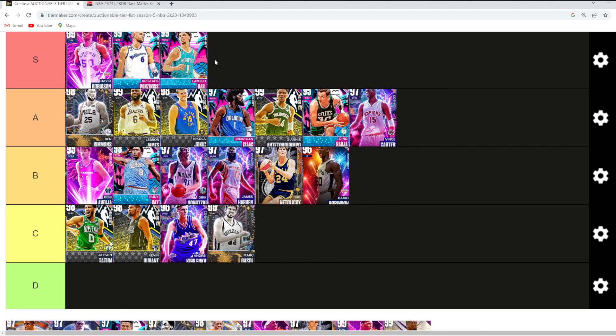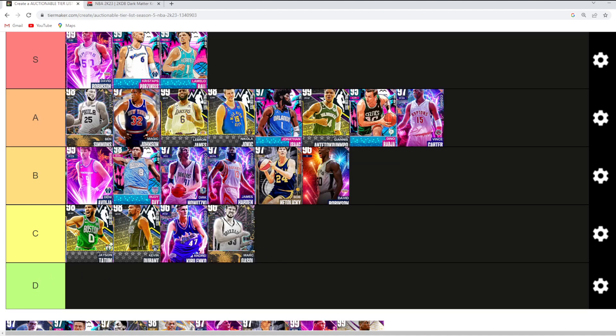Same thing goes with LaMelo Ball. They really souped up these new Dark Matters. LaMelo and Kristaps are both going to be in the S tier category. Magic Johnson — just like Ben Simmons, he's that one tier below LaMelo Ball. I like LaMelo a little bit more than Magic and Ben Simmons, but if you wanted to argue Magic and Ben are better than LaMelo, it's a very close argument between those three point guards. LaMelo just edges it out because he's actually a very good defender — not that much worse than Magic on defense, and so much better offensively with his jump shot and offensive stats.